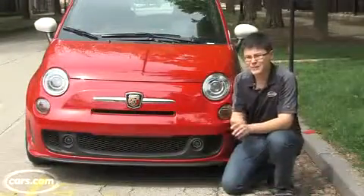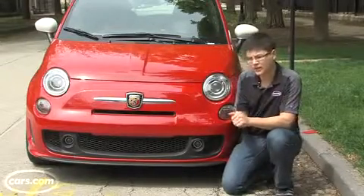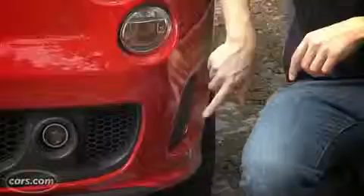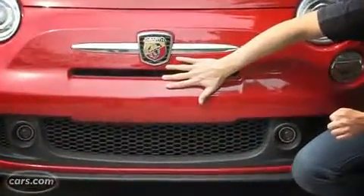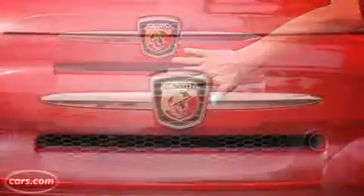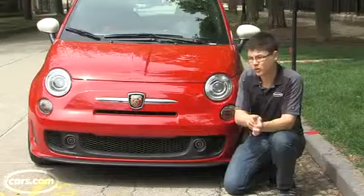The Abarth was named for Carl Abarth, a racing enthusiast and Fiat tuner five decades ago. It's got some functional changes up front — there are five openings that actually funnel air to the engine's intercooler. They sit below Abarth's Scorpion logo, which is a scorpion because Fiat says Carl Abarth was a Scorpio.